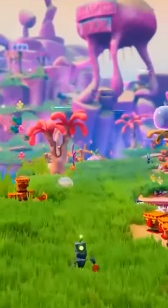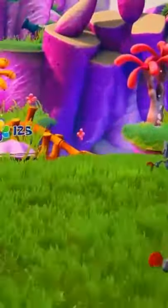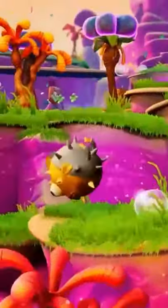The story involves Plankton trying to rule Bikini Bottom with his army of robots. Even Mr. Krabs is on your side, and you can meet more characters in the game.